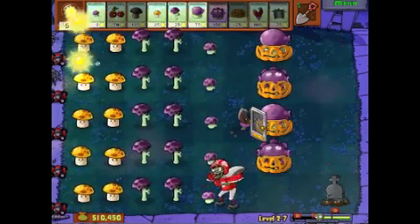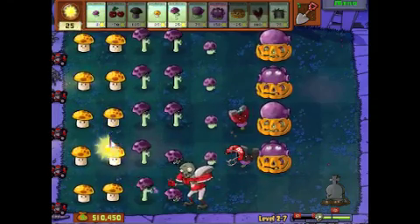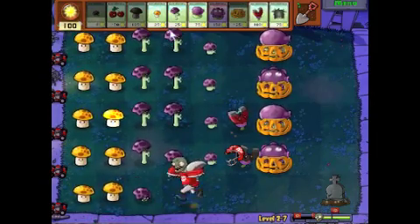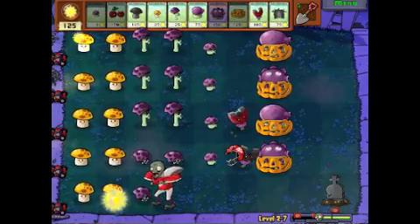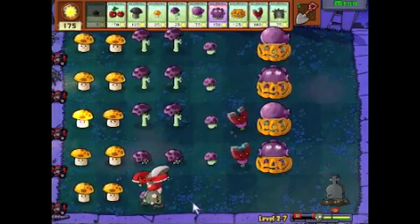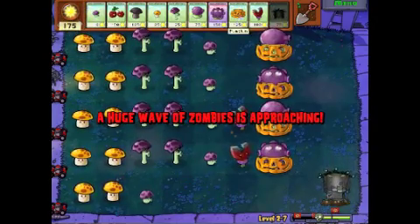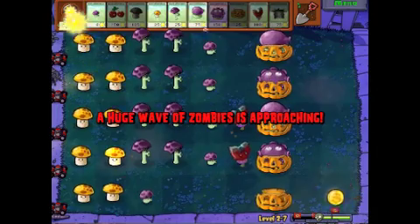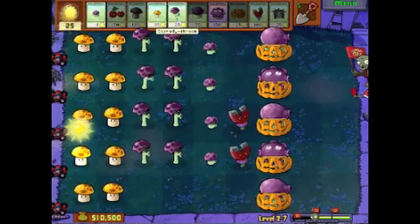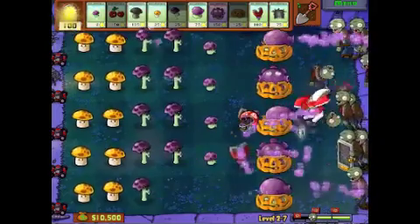Okay, that's a problem. Magnet Shroom, please work. Okay, fine. Please kill him. Thank you. That was too close. Now that row is all gone. That should provide a temporary fix. I should have been planting more Magnet Shrooms — that's what I did wrong there.